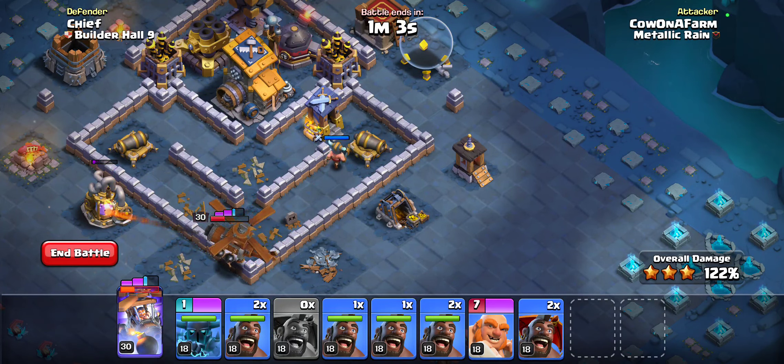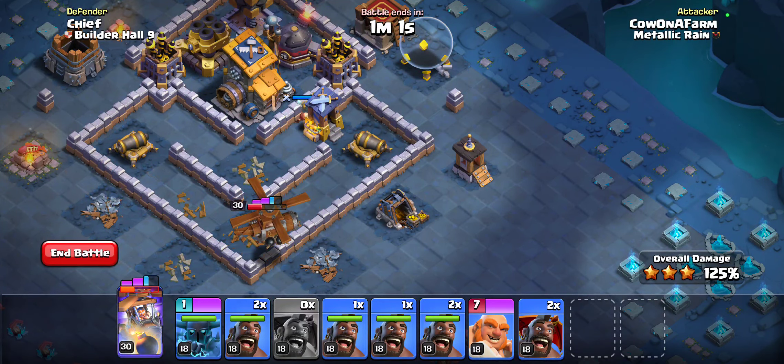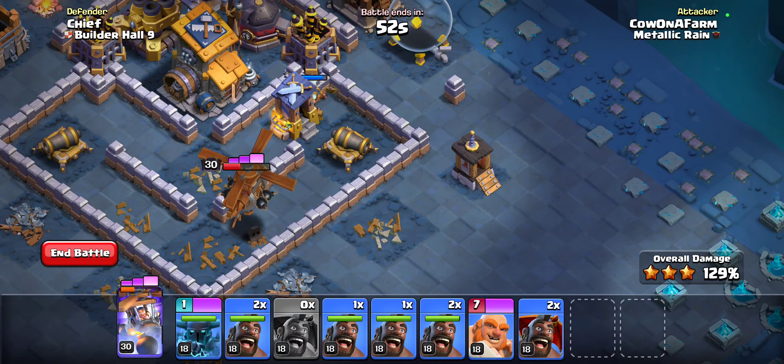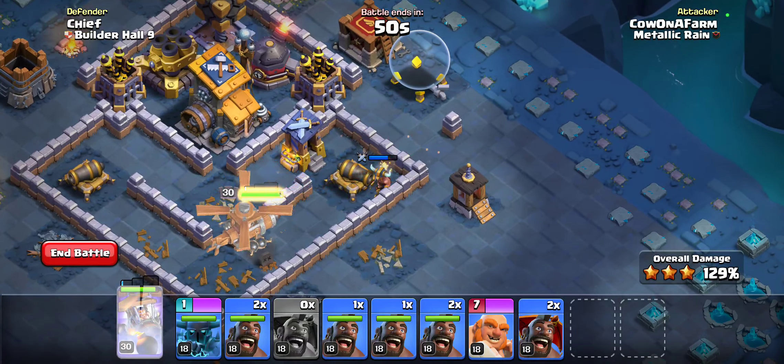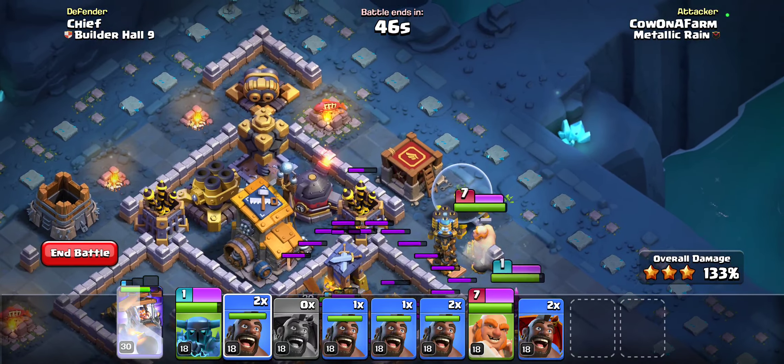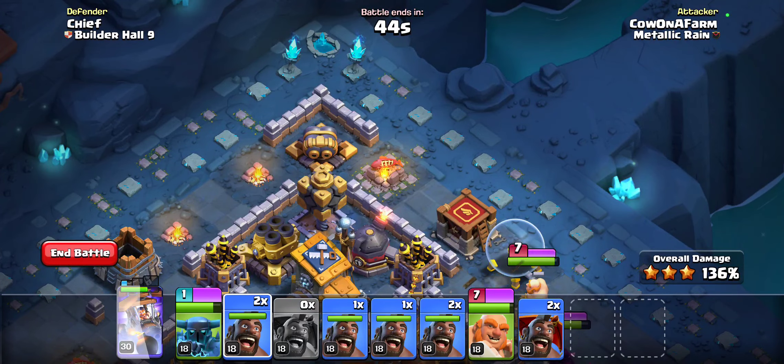Once we take out this tesla we'll go for the second phase of the attack, which is mostly just funneling with the PEKKA. Where is the second tesla? That's kind of strange that it hasn't popped up yet. And now we're getting dragged — is there not a second tesla? Have I just been thinking there was a second tesla this whole time?